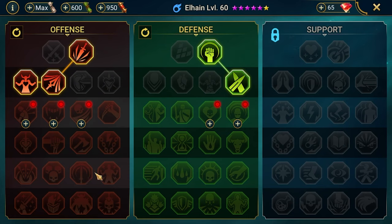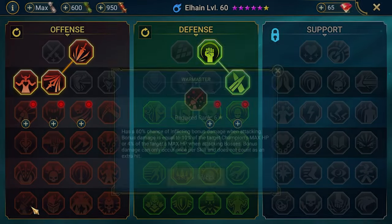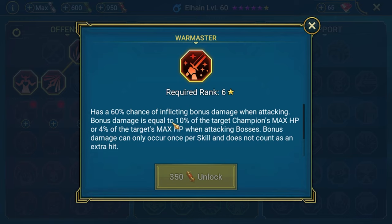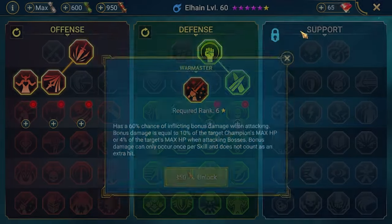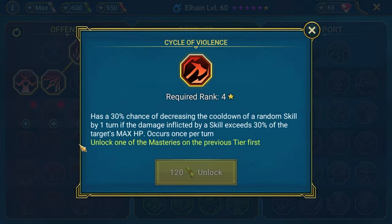My thought process here: first thing, we want to get War Master. War Master has a 60% chance to deal a big portion of damage based on the enemy's max HP. We're going for that, but let's also check other options.